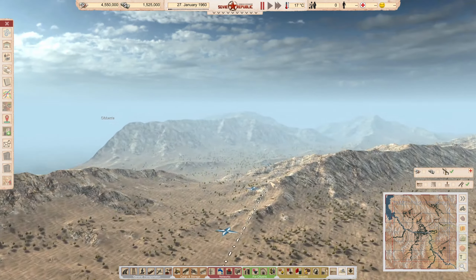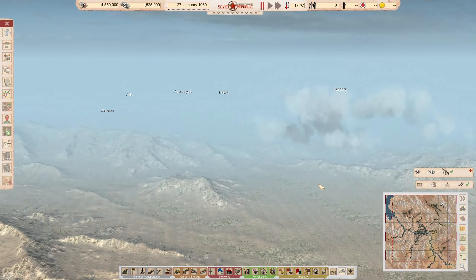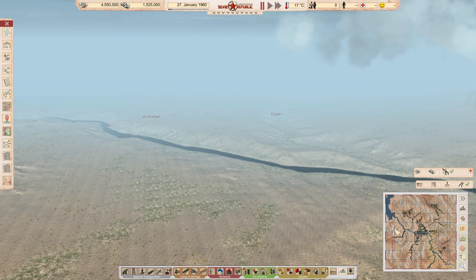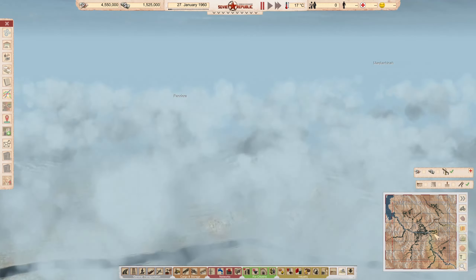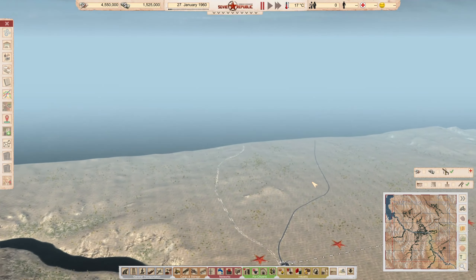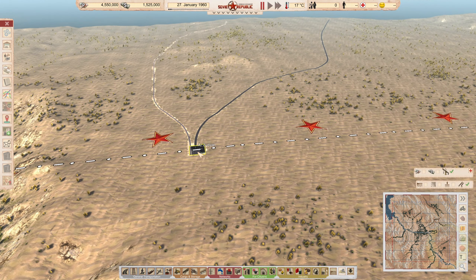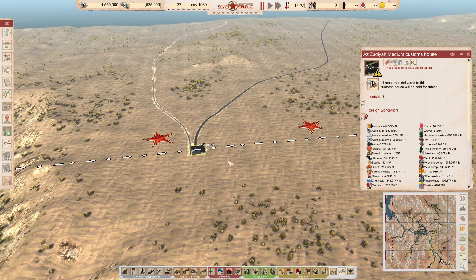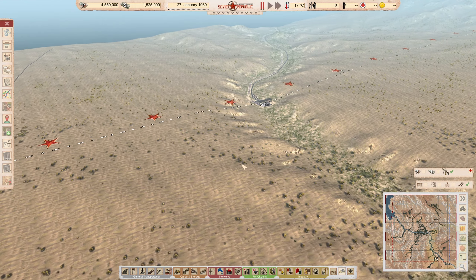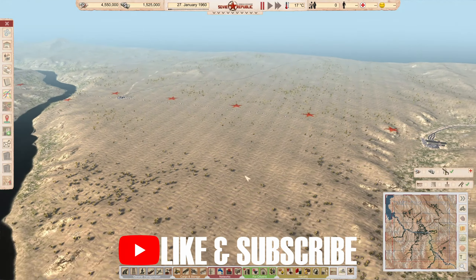Following the NATO border across, there's another NATO country here with three rail lines and no electricity, and another small rail line. So it looks like we're going to need to generate our own electricity straight off the bat. You can click anywhere on the mini-map to go to different areas. It'd be nice to have both a NATO border and our own republic border accessible.